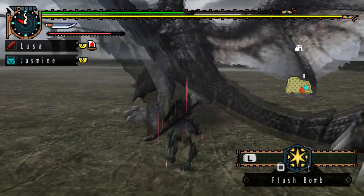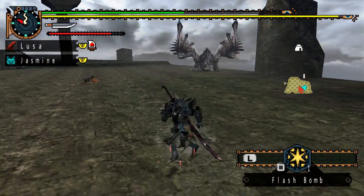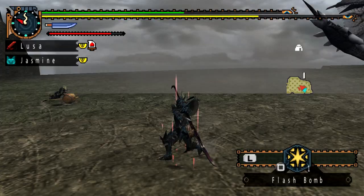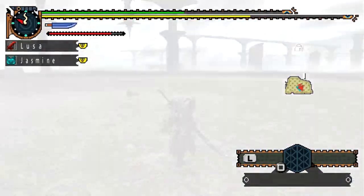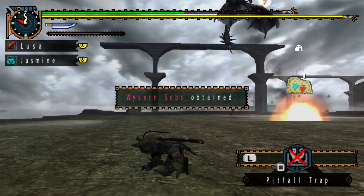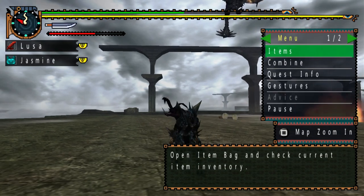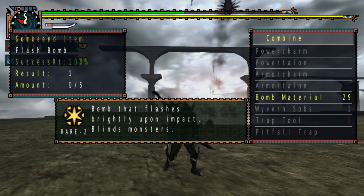For the G rank version, you're looking at higher defense and the same resistances, but slightly different skills. You get ESP again and Attack Up Medium, but the downside is negative 20 to your defense, which can be a pretty nasty hit. So whenever possible, you want to gem out those negative skills.